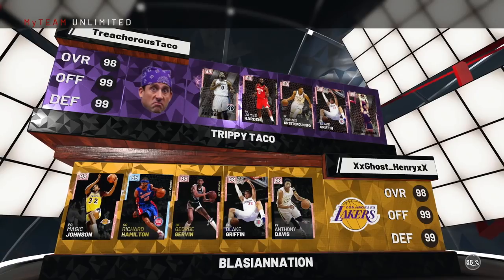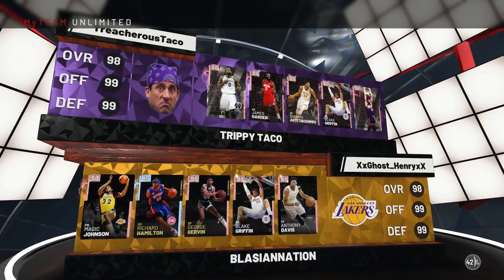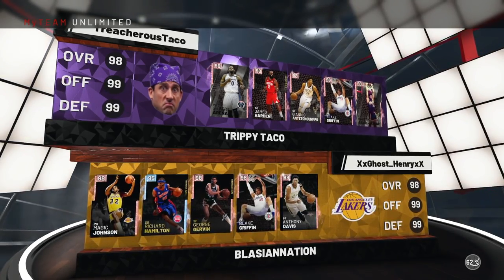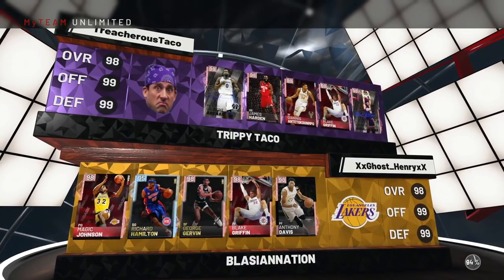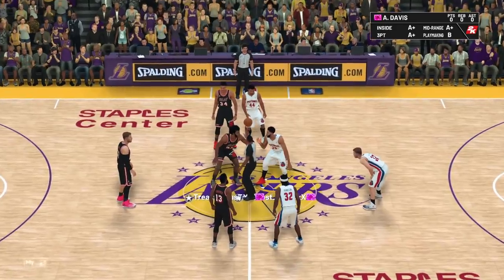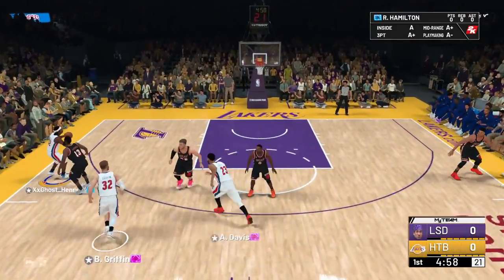Alright, the matchup for today is looking like Hibachi James Harden, Giannis, Blake Griffin, and Pink Diamond Kareem Abdul-Jabbar - not too bad. Treacherous Taco - I can't even say his username - but it's time to get hoopie. Richard Hamilton, get the mask on and let's get to work. Jump ball, let's get it going. AD is winning it for us.